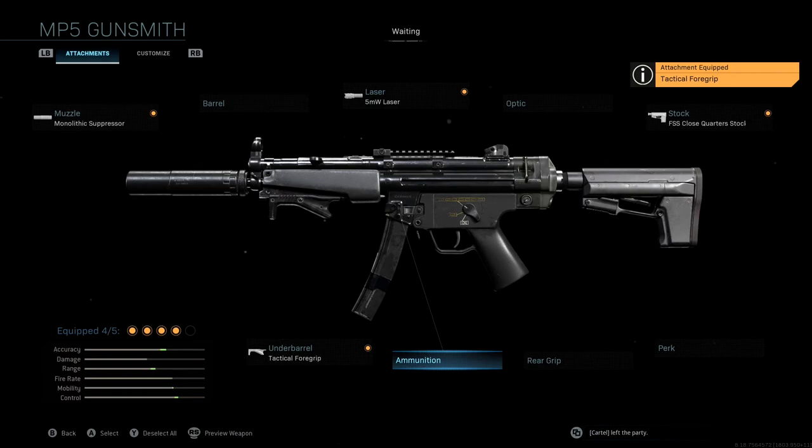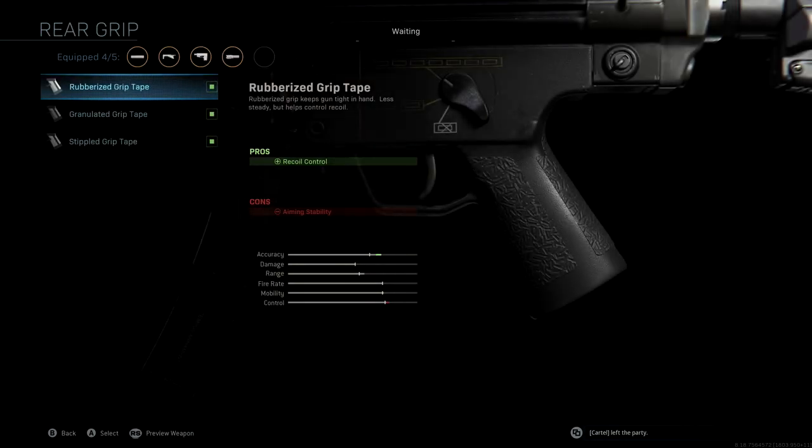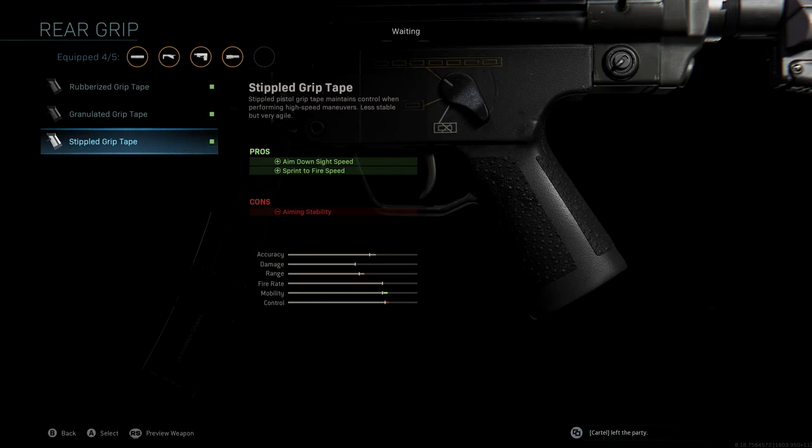We're not running any extra standard ammunition — we're actually going to be using the 10mm Auto 30-round mag. And last but not least, the rear grip that we're using is stippled grip tape. This is going to give us aim down sight speed as well as sprint to fire speed, giving us that final boost to mobility. Overall, just a really powerful run-and-gun class setup that I think a lot of you will be able to do really well with.